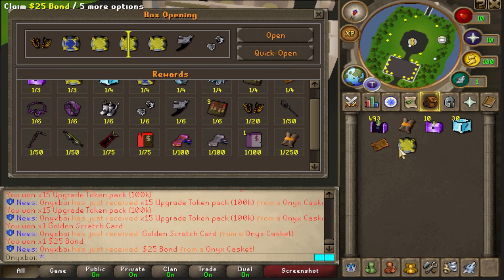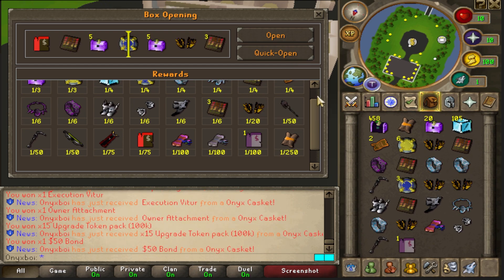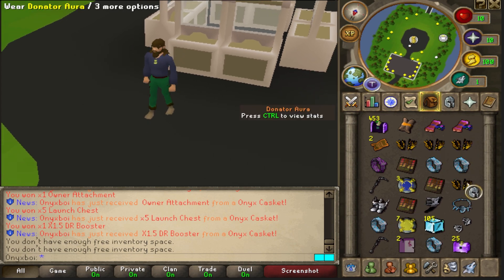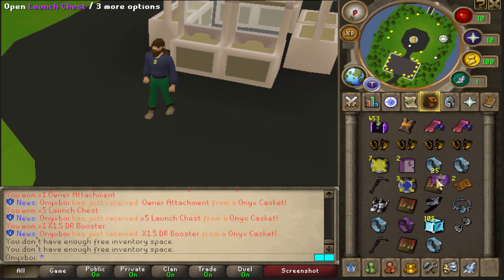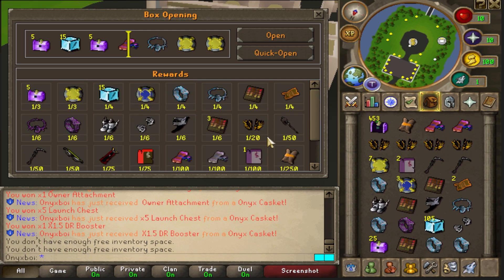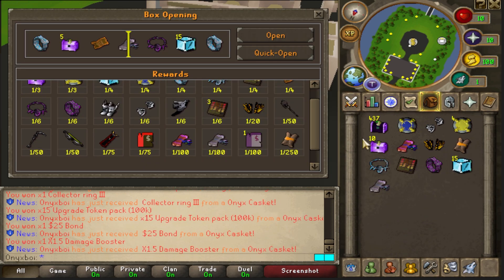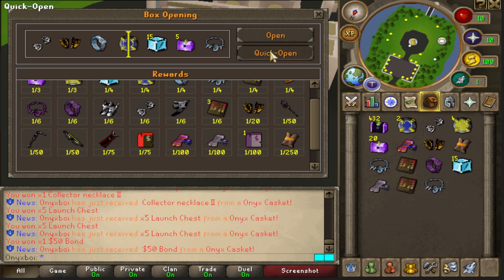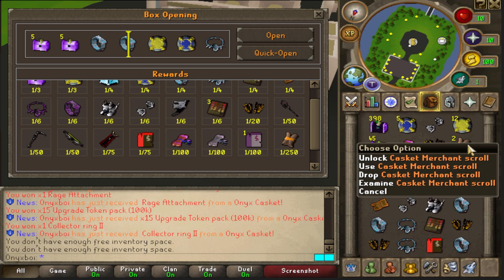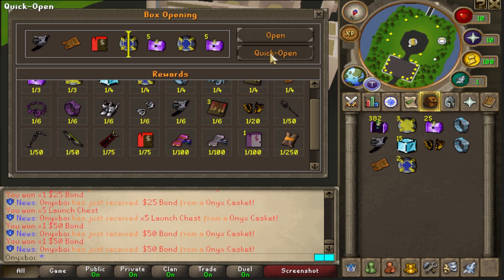Now we have exactly 500 left to go — exactly halfway through. Casket mission scroll already — no way! Another casket mission scroll, two 1.5x drop rate boosters, four donator auras, bonds, owner attachments — two at once! That's one in 250, one in 100, one in 20 and one in 50 for both. Still 450 left to open. Another casket mission scroll, another damage booster, another drop rate booster! Two casket mission scrolls in one single inventory — that's absolutely insane. Still 400 left to open.